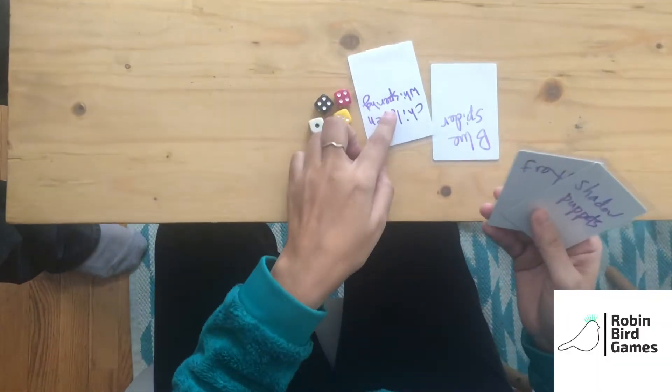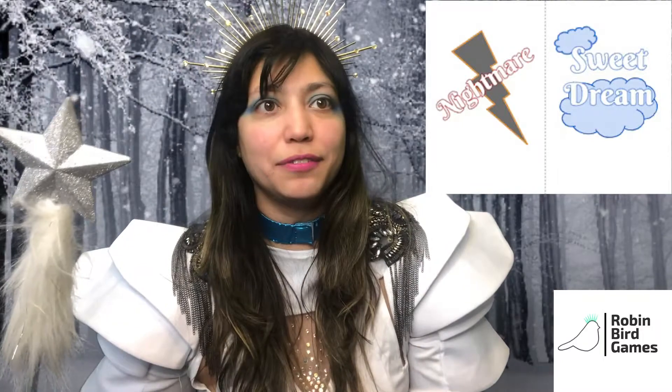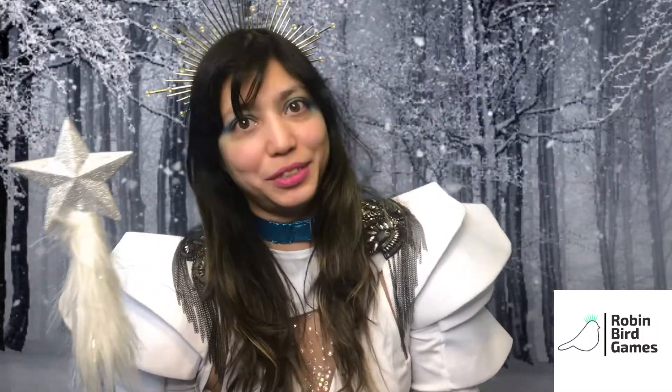Next is the dream phase. The two dreamers choose two cards from their hand to combine into a storytelling dream and place them face up on the table. The Eggnog Queen chooses a Nightmare or Sweet Dream card to influence each player's dream. It is possible the Eggnog Queen is one of the dreamers. The two dreamers close their eyes. Players take roughly 60 seconds to share their dreams using the two prompt cards, selling and convincing other Noctopian citizens to share their dream by making it sound awesome.